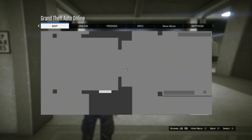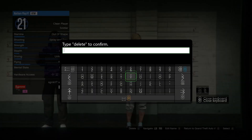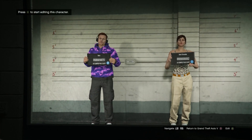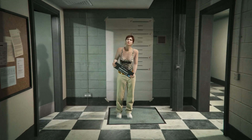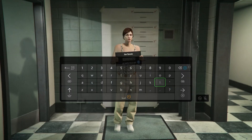The first thing you want to do is load into an online session, pull up the pause menu, go to online, then go to swap character and create a second character. If you already have a second character, delete that and create a new one. You might get an alert asking if you want to copy rank over to the new character — make sure you select that option. It doesn't matter if you don't, however I'd recommend selecting it.